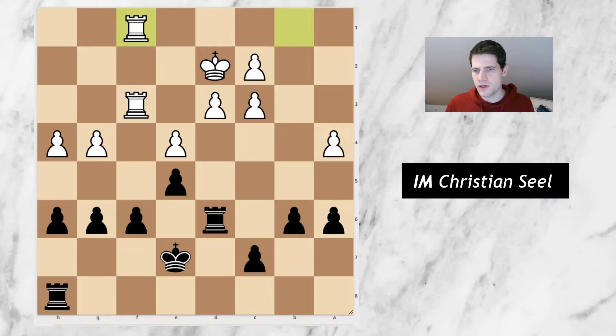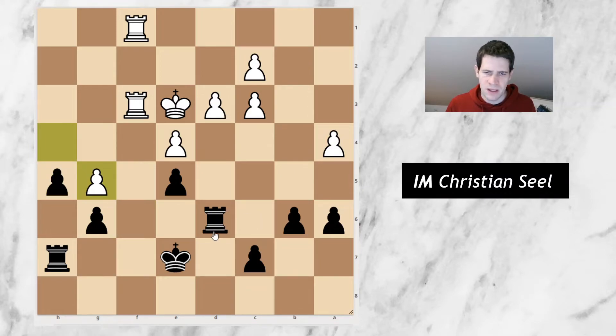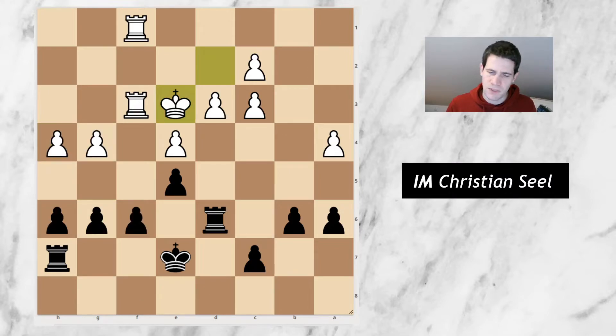Instead he went rook bf1, rook h7, and just king e3. Maybe I should have gone h5 here — I was considering this for a moment. But I thought, okay, something like this, and in the worst case he will always have rook f8, rook d8, and rook f6 back, and then we just swing the rooks back and forth and it's a draw. And at this point I still didn't know if I wanted to play for a win or not.